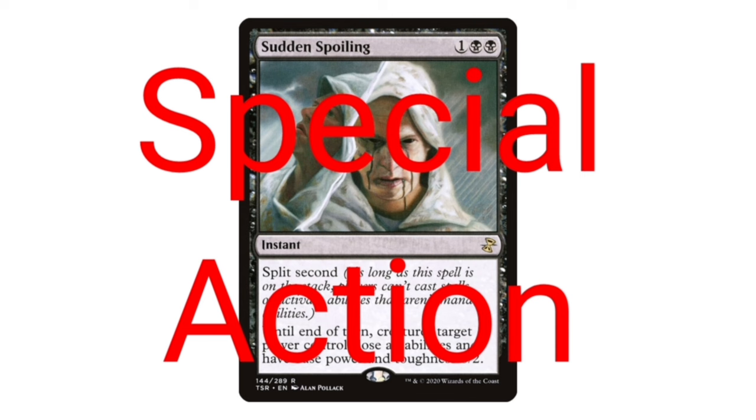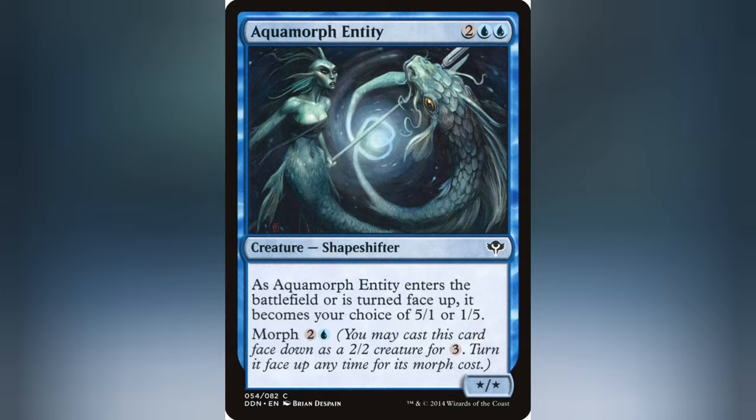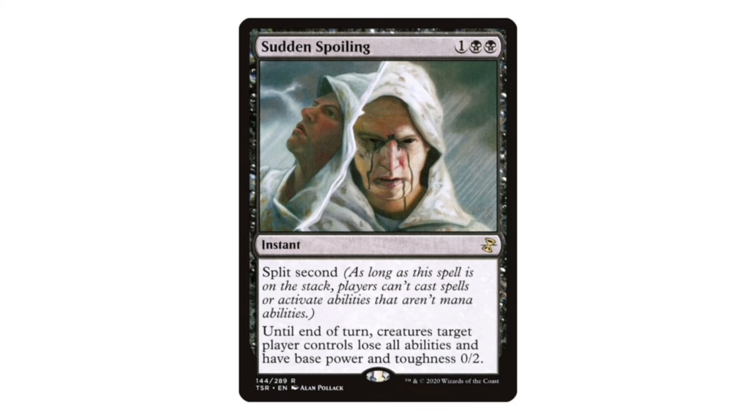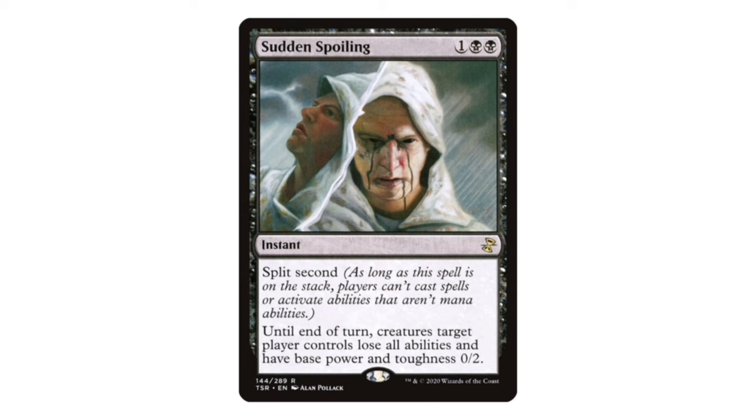The reason split second is important here is because once it's cast, nothing else can be put onto the stack — be it spells or activated abilities that aren't mana abilities. Special actions are actions that don't use the stack, so they ignore split second. Examples being morph or megamorph, foretell, mana abilities, or ignoring an effect by paying a cost. Said actions can be taken any time a player has priority. Split second also doesn't prevent triggered abilities from going off, as they're a result of game actions being taken and are therefore unable to be prevented — unless you cast a card like Disallow, which you can't do anyway if split second is active.